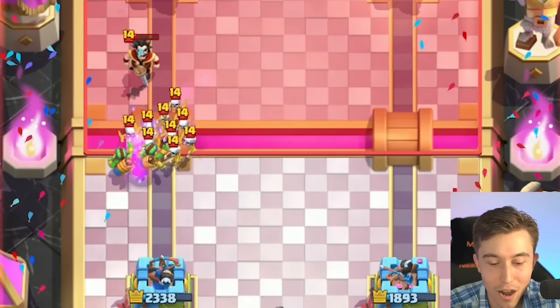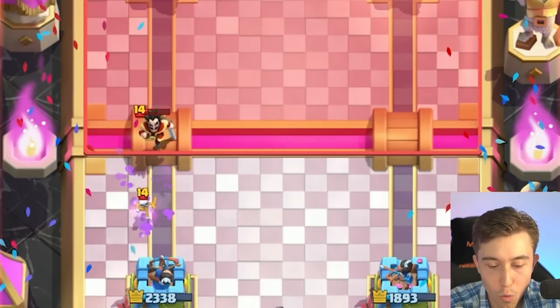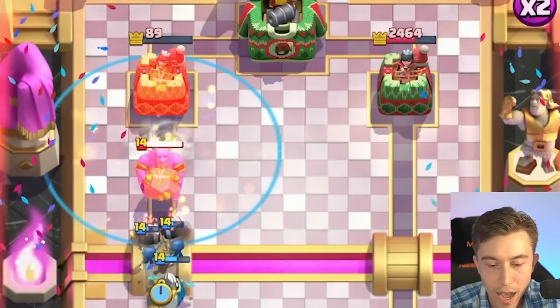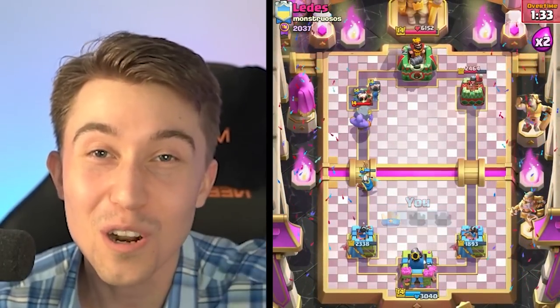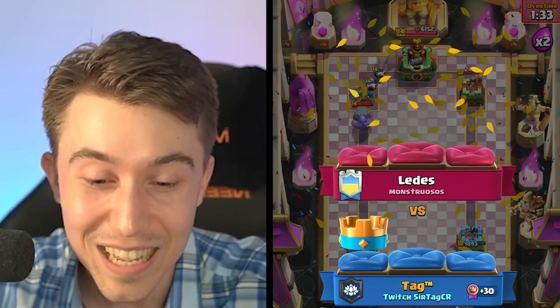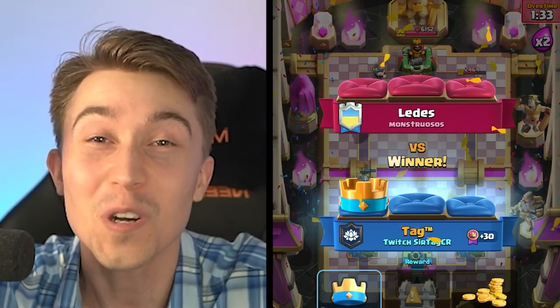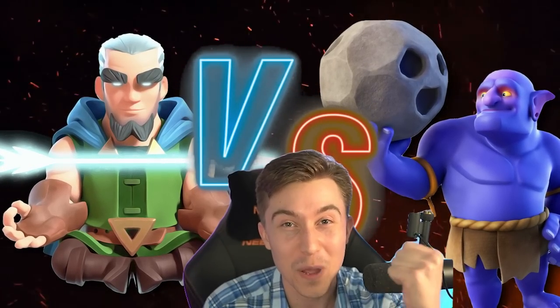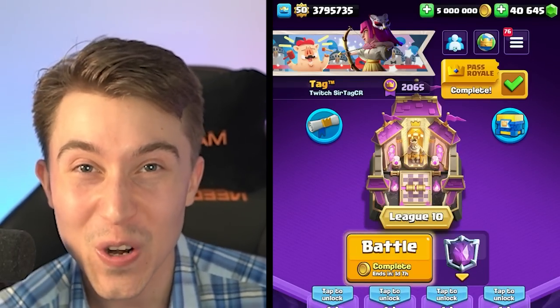I can go for Wall Breakers, then Magic Archer, then probably just Tornado and Log. There's no universe where you're not gonna let the Magic Archer connect because he deserves the W. Finishing with the Magic Archer to assert utter dominance against the Bowler in a 1v1 face-off is the best way to win that match, asserting the superiority of our Magical Archer.